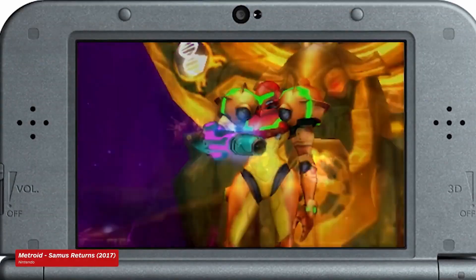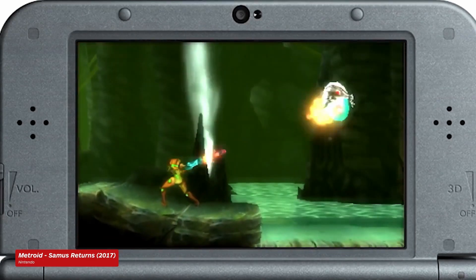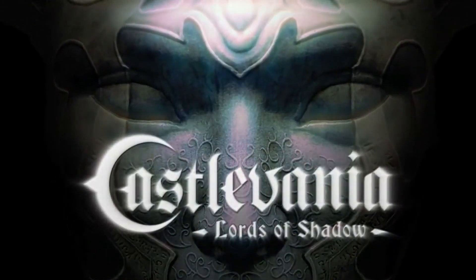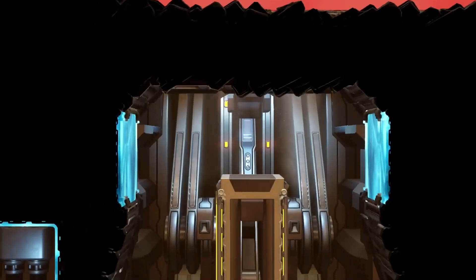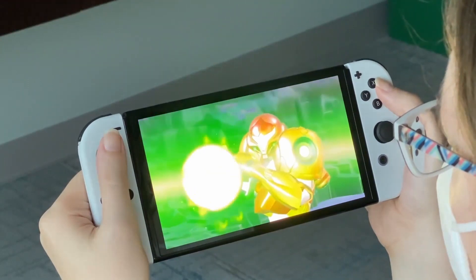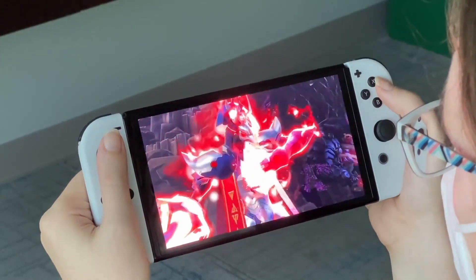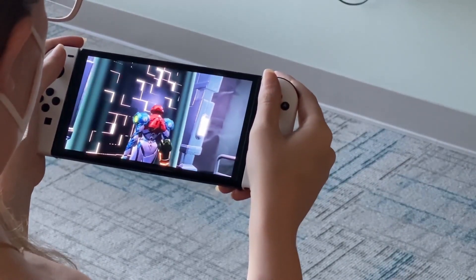Metroid Dread follows in the footsteps of Metroid Samus Returns, the remake of the Game Boy's Metroid 2 released on the Nintendo 3DS back in 2017. Like Samus Returns, Metroid Dread is being developed in part by Mercury Steam, the Spanish studio once responsible for Castlevania Lords of Shadow. It's a clear step up from the 3DS visually, its color palette allowing it to shine despite its otherwise simple presentation. It's buoyed by the Switch OLED's improved screen, and due to launch the same day as the Switch OLED, Metroid Dread is being treated as a showcase game for Nintendo's new console. It looks great — the Switch OLED's more vibrant colors really help it to pop out of the screen.